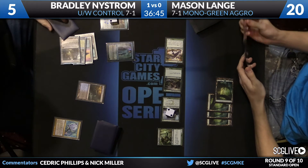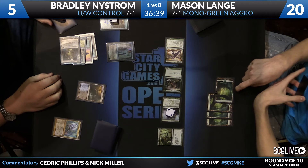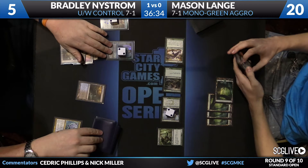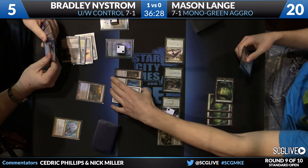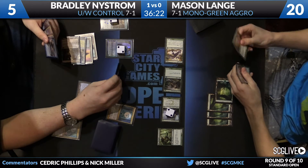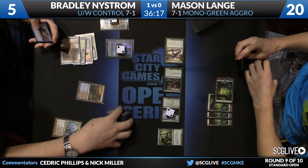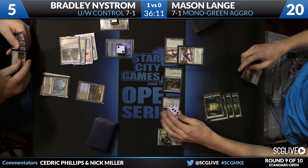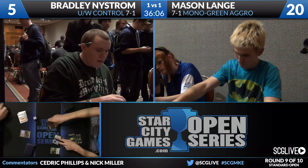Bradley was wondering if he played a land yet this turn. D-Sphere playing his Mutavault — I just don't think he can make it out of his turn. He's got eleven power on board. He's just dead on board, so he's going to concede the game. He shows his hand — here are the things he had, but it's not going to do it. So Mason Lang is going to win game number two.